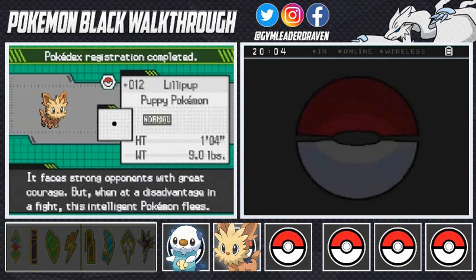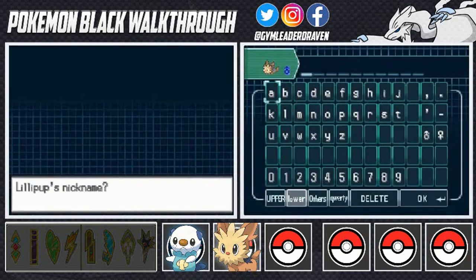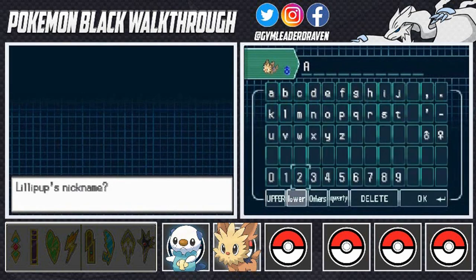Lillipup's data was added to the Pokedex. Here we have Lillipup, the puppy Pokemon: it faces strong opponents with great courage, but when at a disadvantage it flees — that's a smart Pokemon right there. I already have a good nickname for him; I'm going to dedicate this Pokemon after the dog that I once had. I'm gonna name him Ace — Ace the Lillipup! I'll be right back guys.